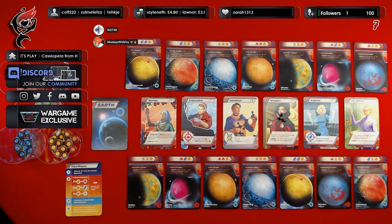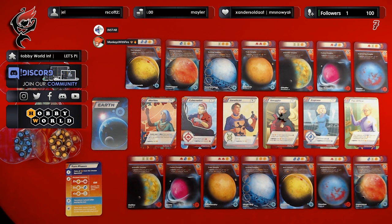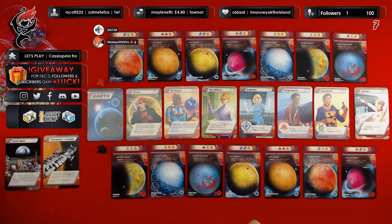Explaining funds: each planet, when un-terraformed, has a fund symbol. Once the planet gets terraformed, you lose one of those fund symbols. So for each opponent whose funds is less than or equal to yours, the Smuggler gains one coin. The Engineer: each player gains a lens. The Tax Officer: each opponent whose fund is less than or equal to yours loses a coin and one resource of their choice. Initiative roll: red is me, black is Ian.